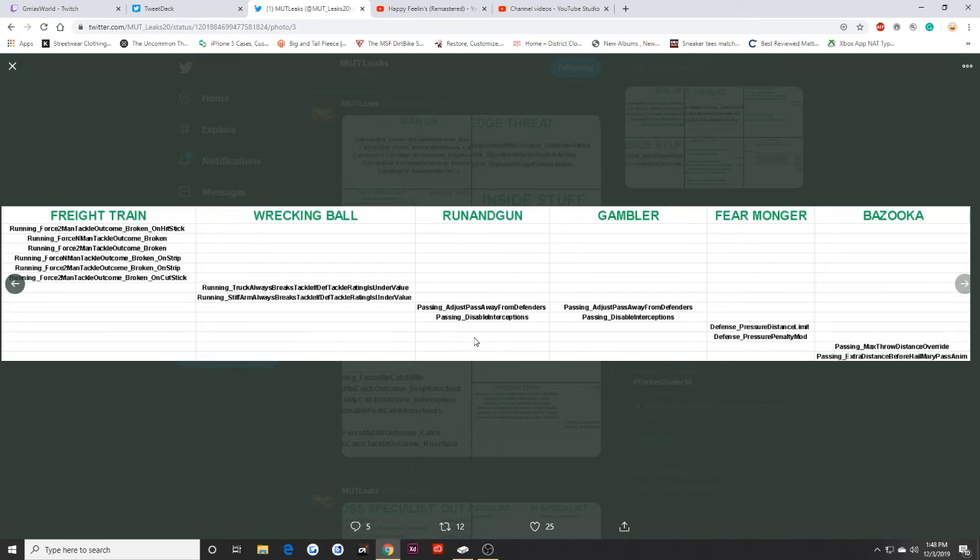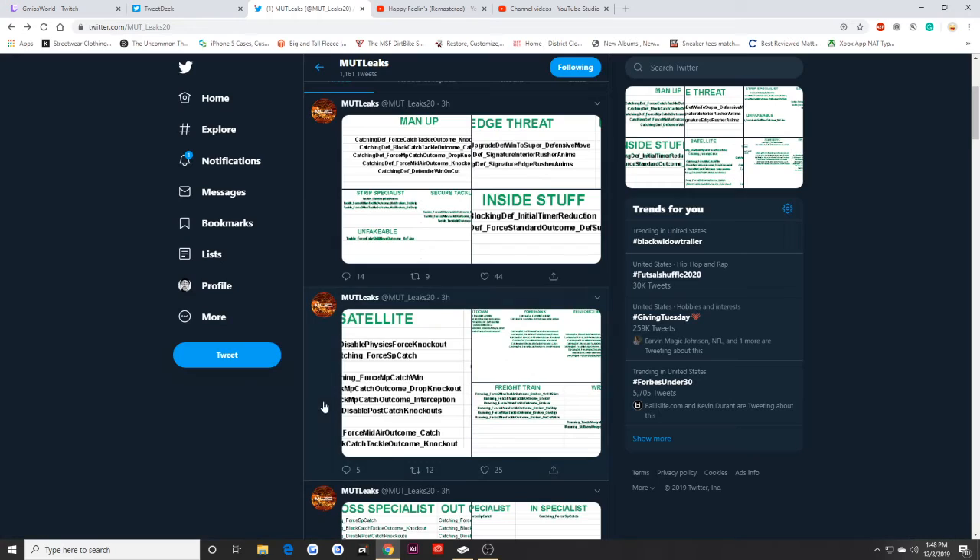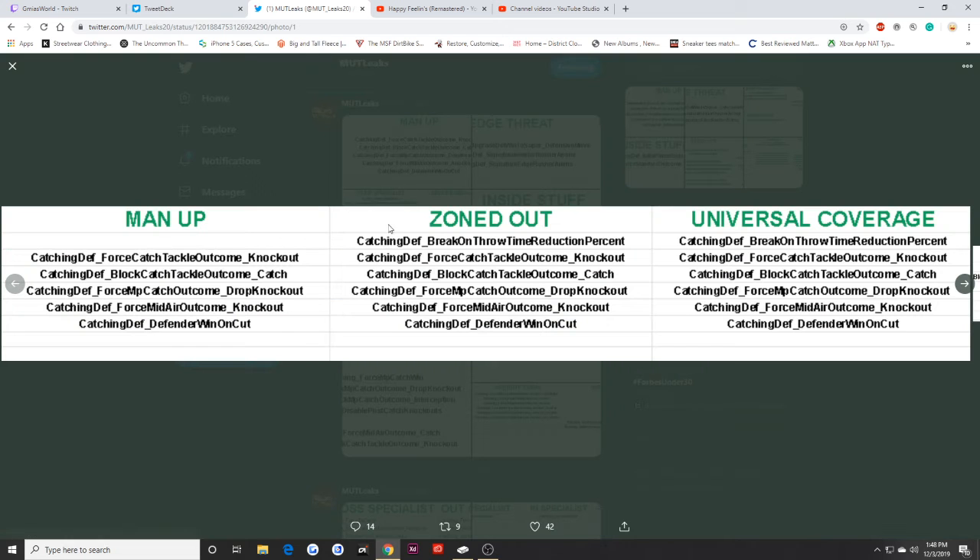Run and Gun adjusts the pass away from defenders and disables interceptions. Gambler does the same — adjusts pass away from defenders and disables interceptions. Fear Monger modifies pressure distance limit and pressure penalty. Bazooka gives you a max throwing distance override and extra distance before a Hail Mary pass.